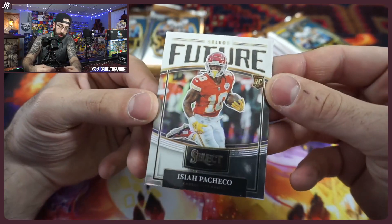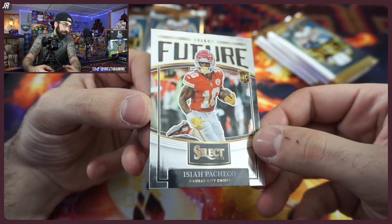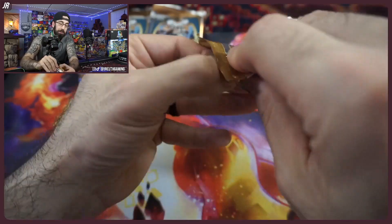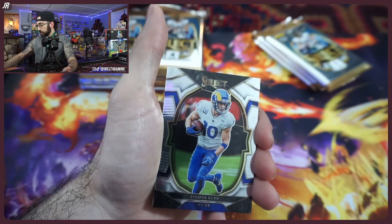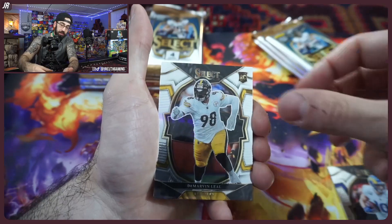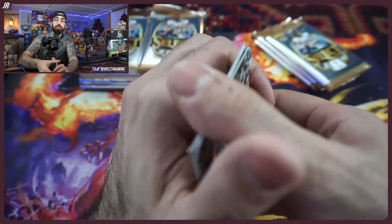We have a rookie card here — his name comes up a lot at trade shows locally in the tri-state area but you don't see him in a lot of products, so it's actually pretty cool that he's there. Keep your eyes up — if you get a nice die cut of him, that might be very valuable to someone. And wow, we went two for two!